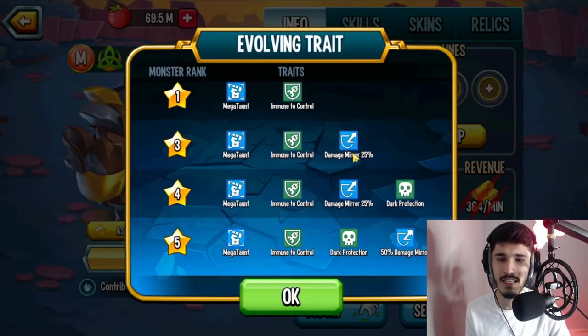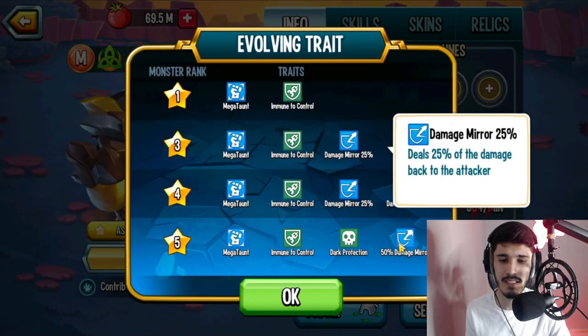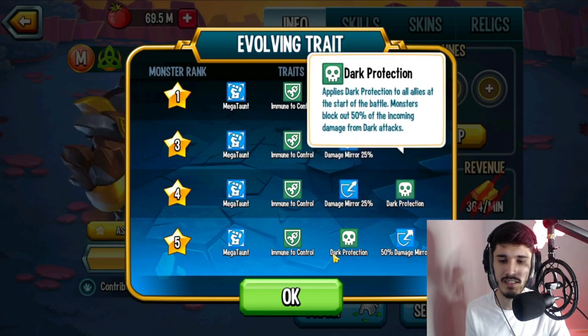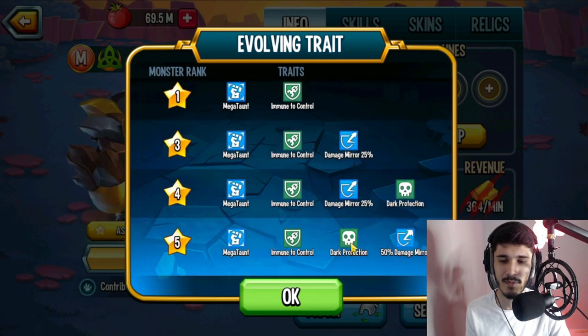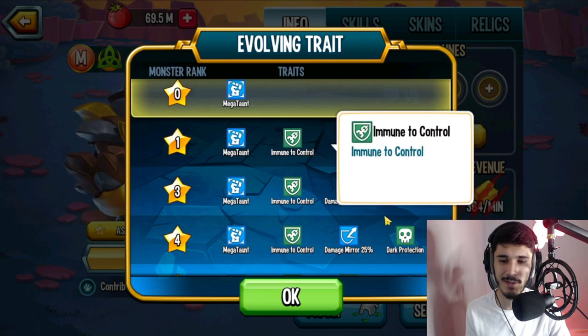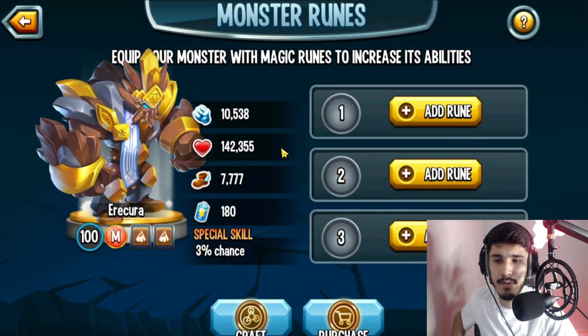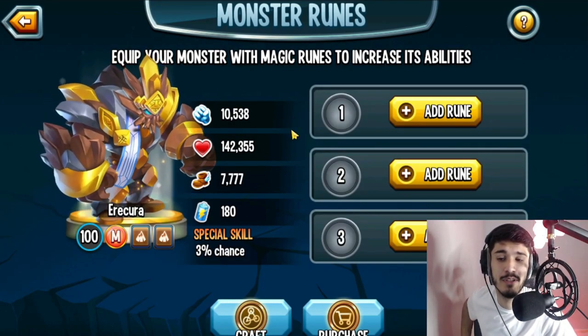So let me tell you guys about the nerf. The nerf was: this used to be 50 and this used to be 100. So yeah, it was pretty significant. But you also got dark protection to everybody now. Imagine if the dark protection was a trait — same with immunity control. All of these would be traits, that'd be crazy.